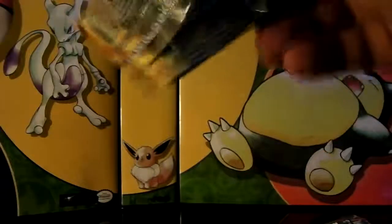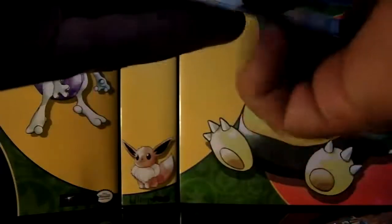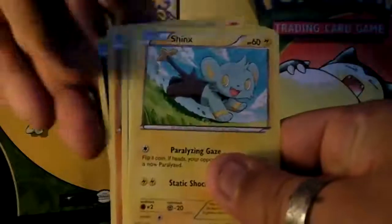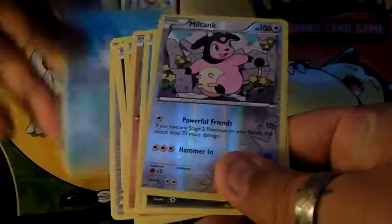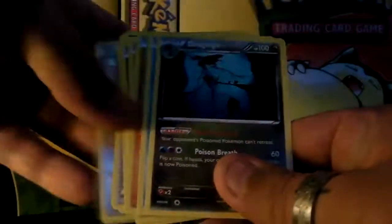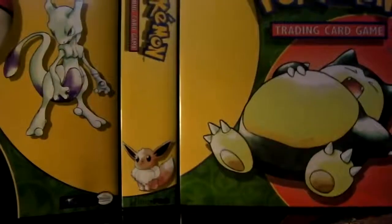Now on to Flash Fire, hoping for a holo or something. We start off with Phoebe's, Geodude, Litleo, Stunky, Shinx, Roserade, Lysandre, Sealeo, a reverse holo Miltank, and a Druddigon rare.